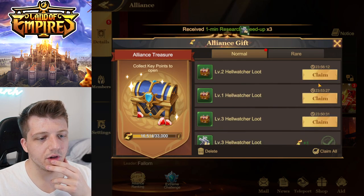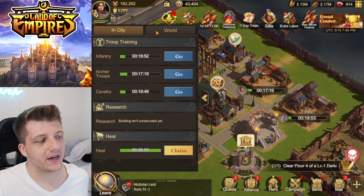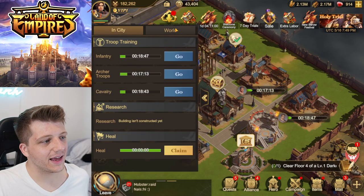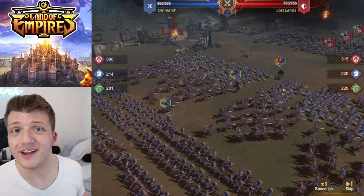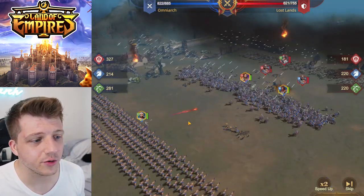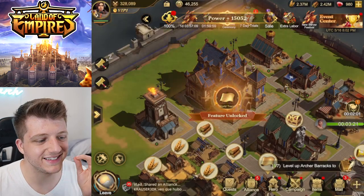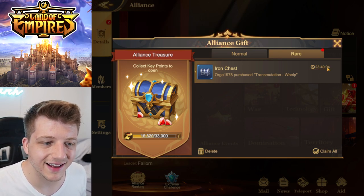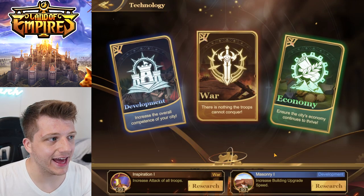I'm going to unlock the second builder queue for 500 gems — that's a good use in the early game because it doubles your building effectiveness. Claiming Hell Watcher loot — good stuff. You can have up to six expedition queues. Our army is starting to get stacked — over 800 troops on the battlefield now. City Hall level seven — we get some more gifts!